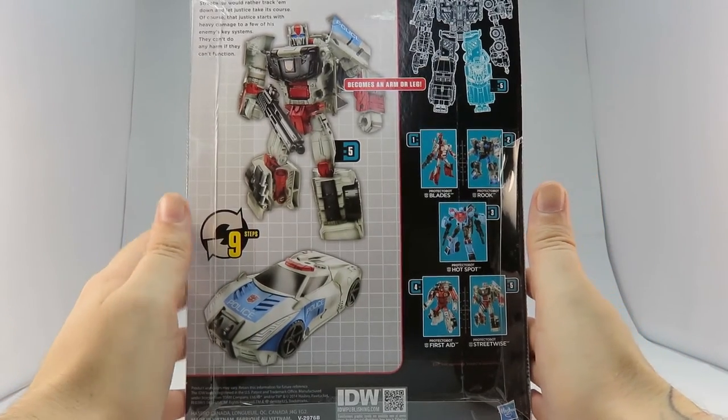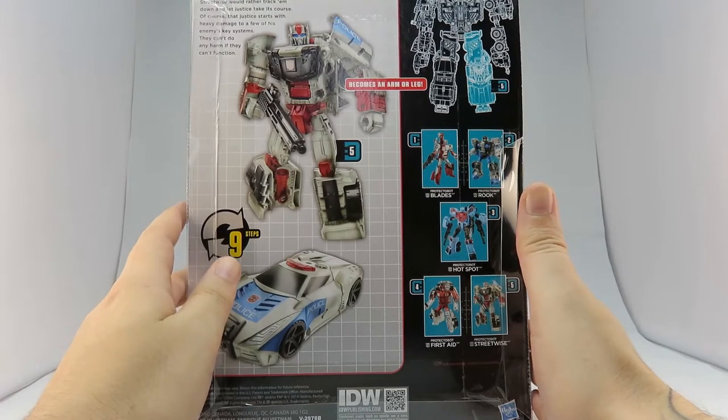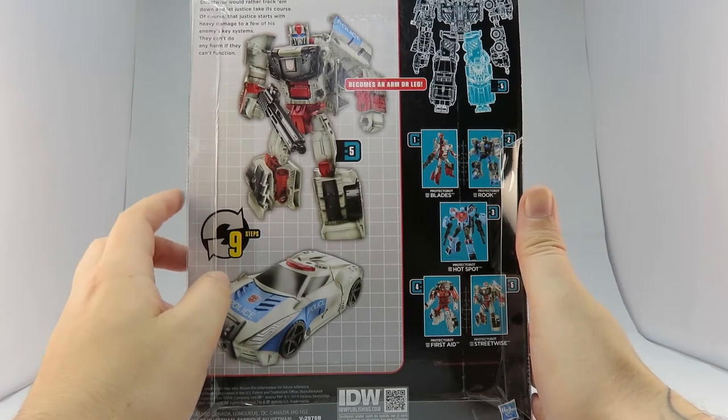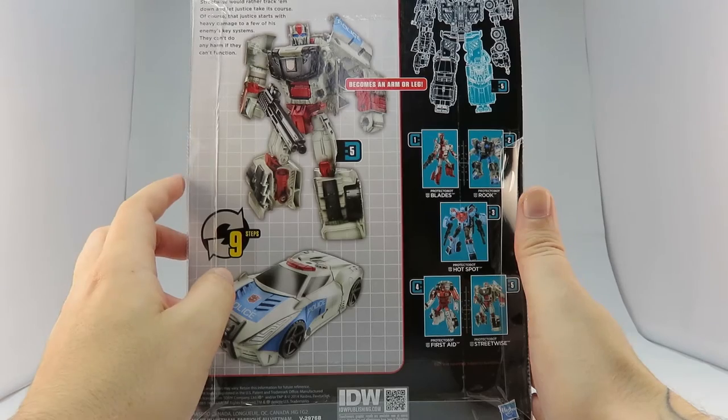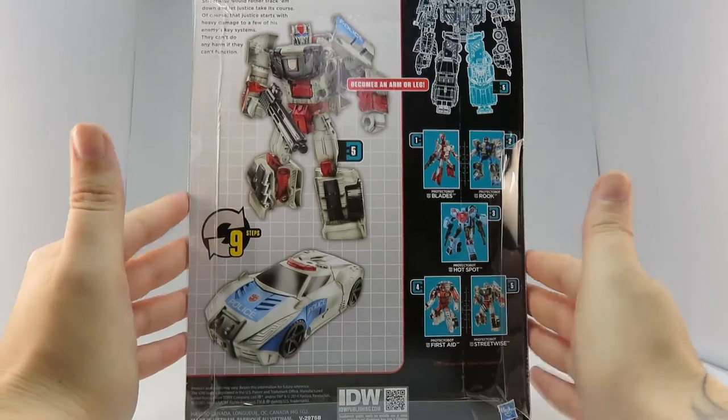Streetwise is fully capable of wiping out any target, but he'd rather track them down and let justice take its course. Of course, that justice starts with heavy damage to a few of his enemy's key systems — they can't do any harm if they can't function. He transforms in 9 steps.